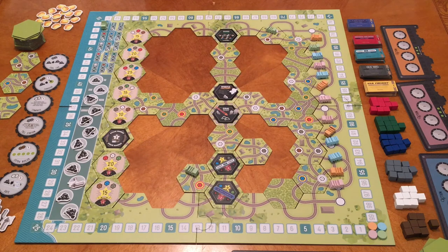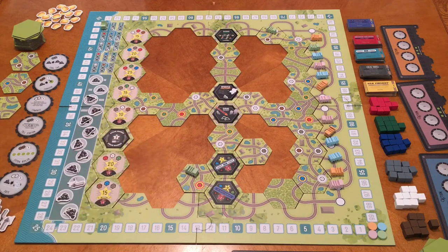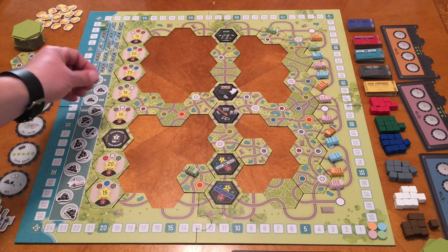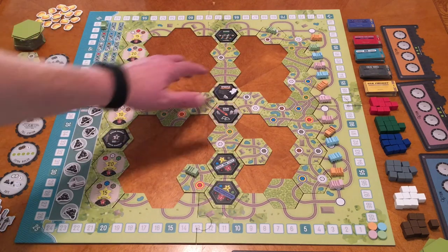The board fits together like a puzzle — it slots in, though a simple outline might have been cleaner. The tiles fit in their spots fairly well. Overall, gameplay moves fairly quickly unless you have AP players. You have a nice tracker so you know exactly how many turns are left. You always get at least two coal per turn so there's always something to do; if you truly pass your turn, you get a whistle instead — generally hard to come by unless you reach a whistle factory.